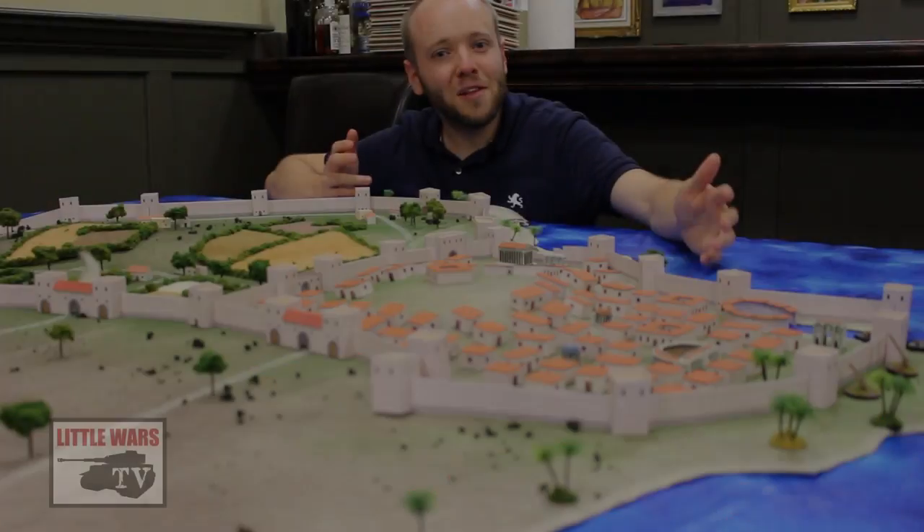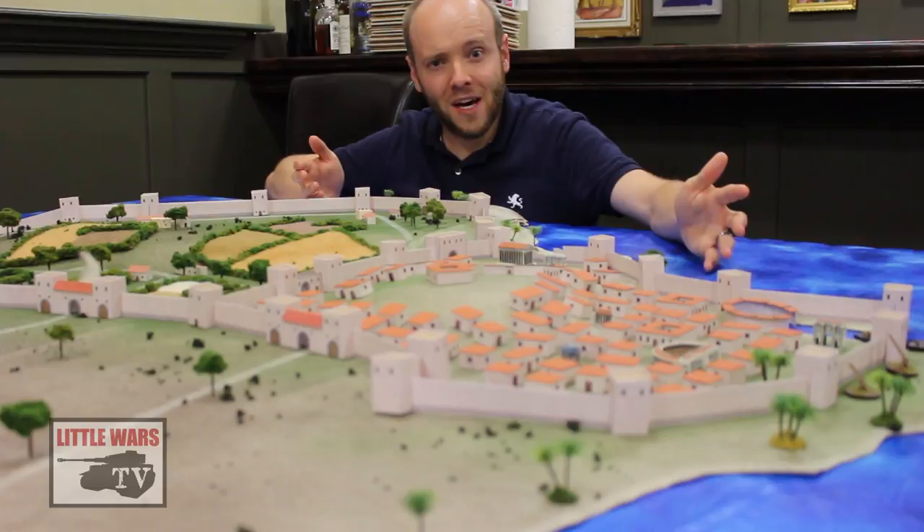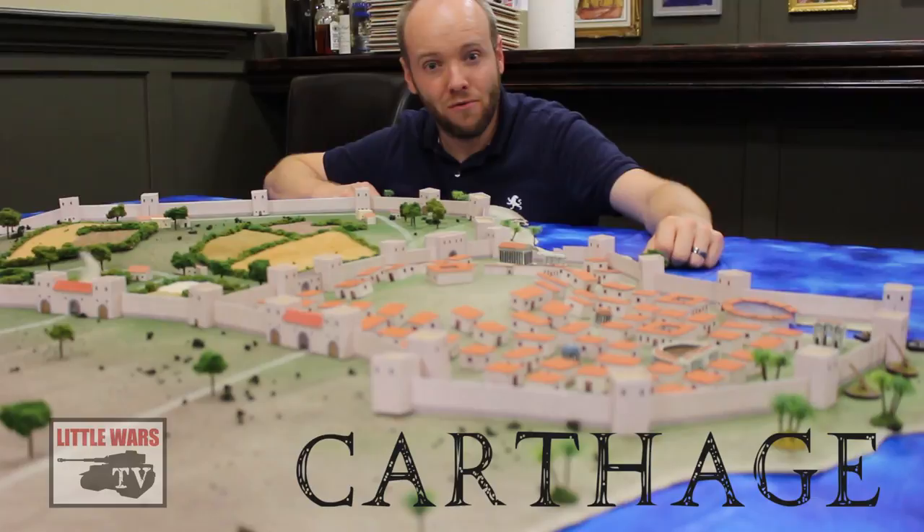To celebrate the launch of our club's new ancient rules, Age of Hannibal, this week on Little Wars TV we're bringing you a special battle episode. This six foot by four foot table top is the great city of Carthage, where our players today are going to be refighting the final days of an epic two-year siege that ended in the spring of 146 BC.